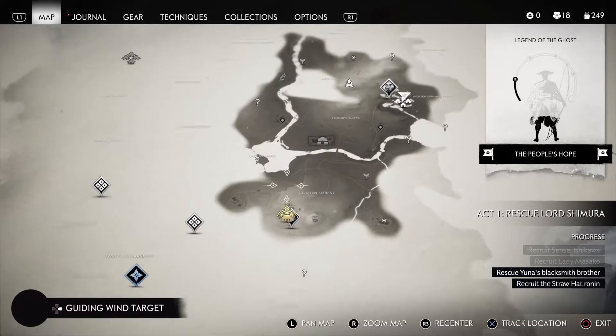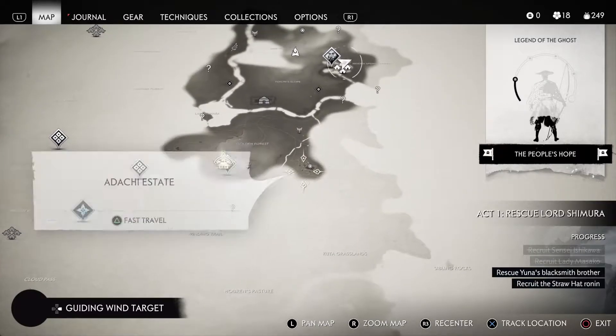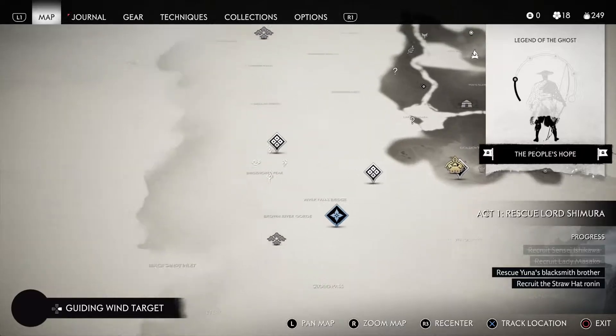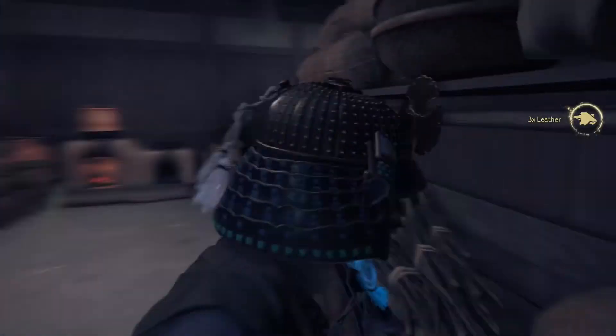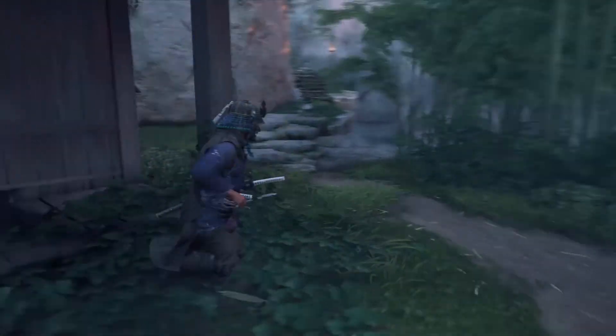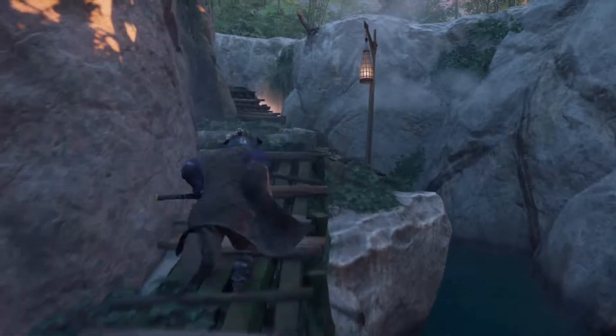Let's check everything out here. Adachi estate — looks like there might be something there, but yeah, we definitely need to do some side missions because we're starting to pile them up. We'll keep on moving. I'm kind of interested in what this path is going to take us to, so we'll take it and see, hoping there's something up here.